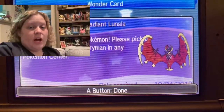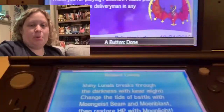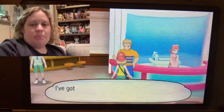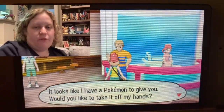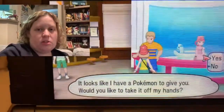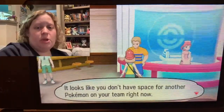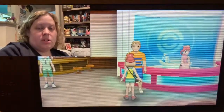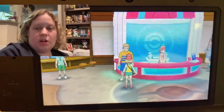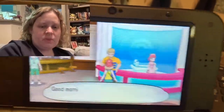In today's video I'm going to tell you about how you can get a free shiny Solgaleo or shiny Lunala in your Pokemon Sun, Ultra Sun, Moon, and Ultra Moon games. It's similar to the event held a few months back where you get a shiny Pikachu or shiny Eevee in Let's Go Pikachu and Let's Go Eevee by going to your local Target stores. With this event you go to a local GameStop, find the display, and scan the code using the Pokemon Pass app.